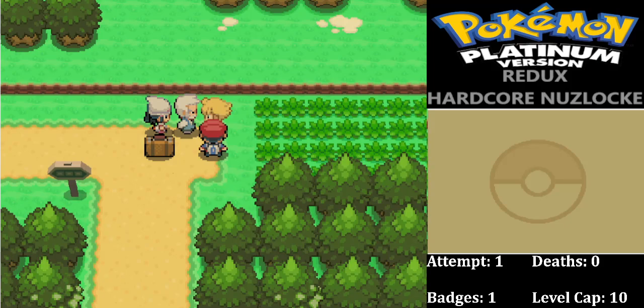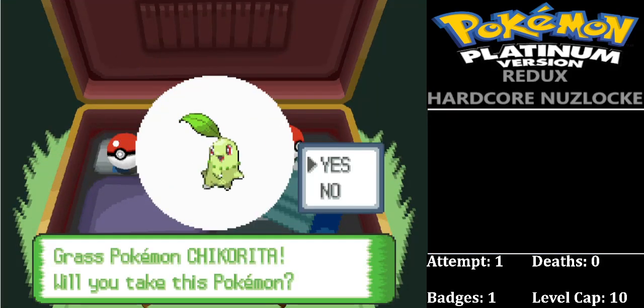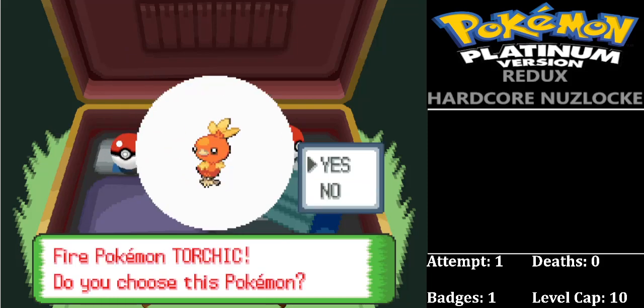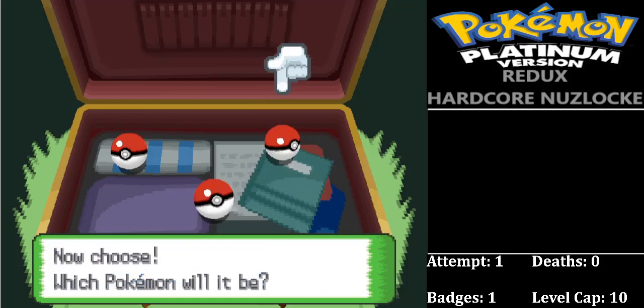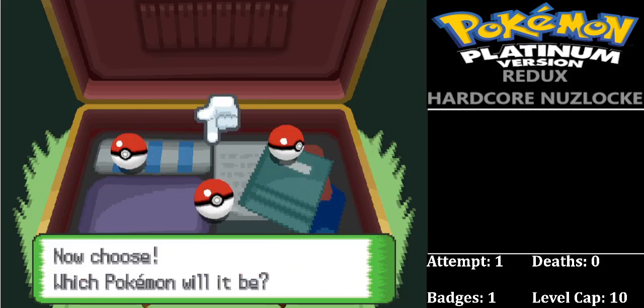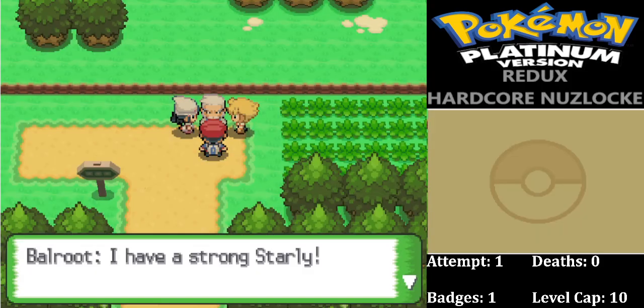We're going to start off and pick our starter. We can choose Chikorita, Torchic, or Squirtle. Last time we took Torchic and that worked out very well — a few gym battles went great. But this time I'm going to take Chikorita, the grass starter. I like taking the grass starter especially for Roark's Gym. So we're going to go ahead with Chikorita for this one.